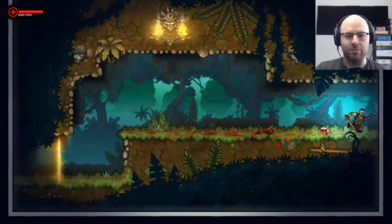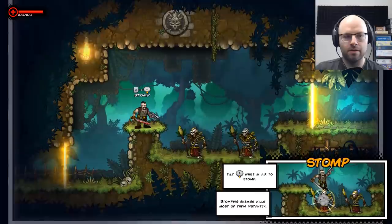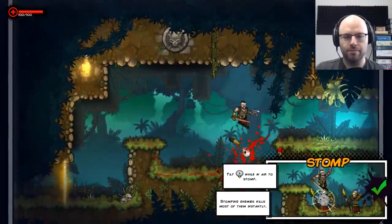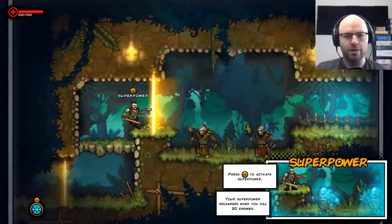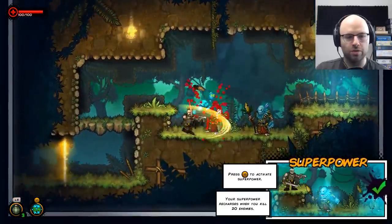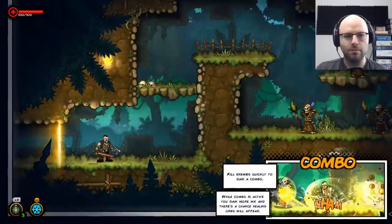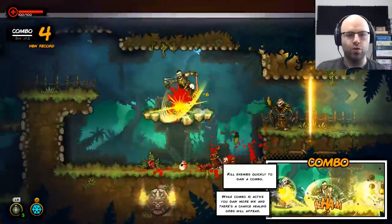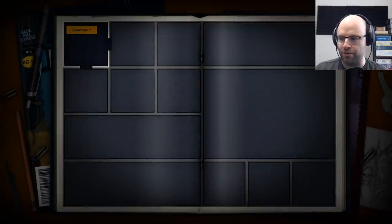Give me some melee attacks and then we'll dash right through that one. LT is stomp — my favorite off-Broadway show, Stomp. Your superpower recharges when you kill 20 enemies. Kill enemies quickly to gain a combo, and while the combo is active you gain more ink. I got it — it did say it was a combo-driven roguelite, so this makes perfect sense to me.